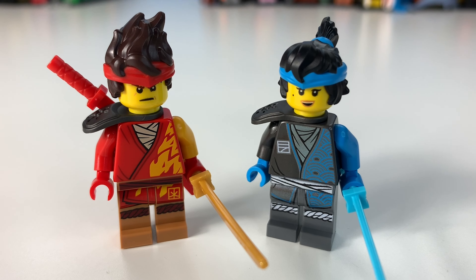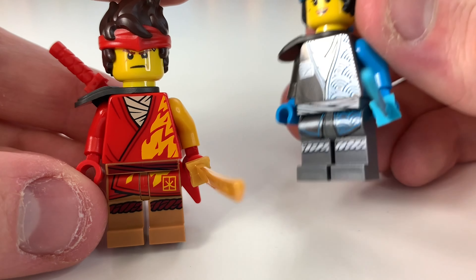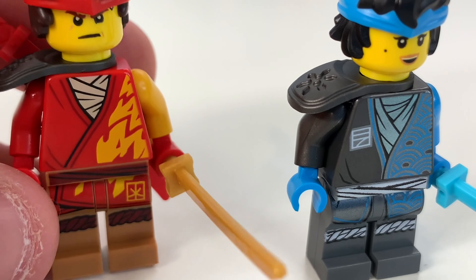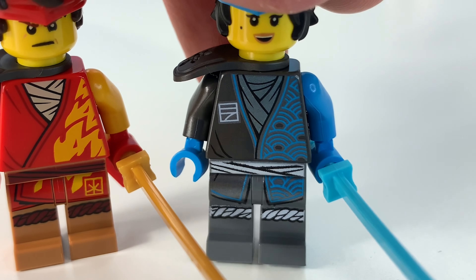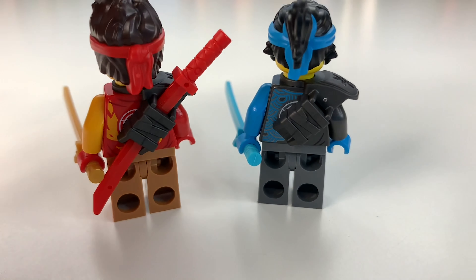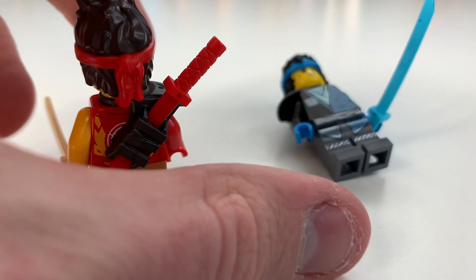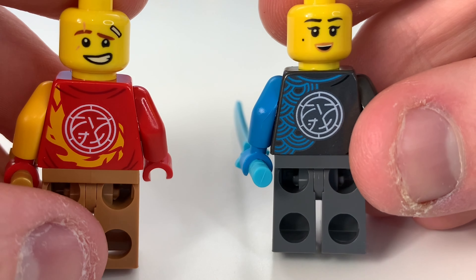We've actually got a hairpiece - you can see that front and back - so yeah this Pixel minifigure is really awesome. Taking a look at Kai and Nia here, the Smith siblings, they've got some really neat printing. I really like the orangey-yellow flame color on Kai - I think orange is a highlight color that Kai has never really had, apart from a little bit in Rebooted. Moving them around you can see their little pads and hair pieces which look really neat.